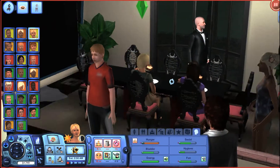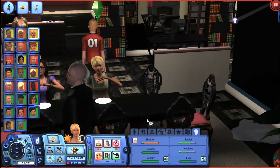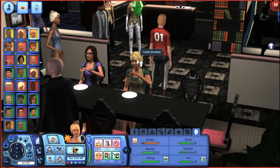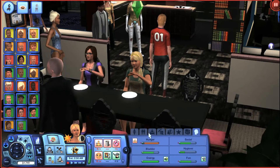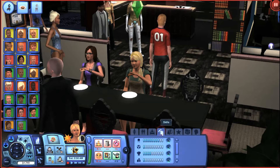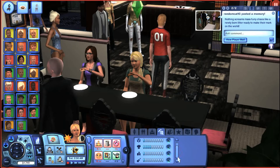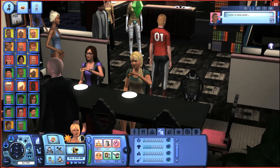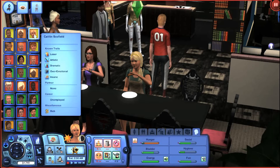So we have our three sims here in this household. We have Caitlyn Schofield. She needs to master the painting and guitar. She doesn't have a skill or a career, but she is on level eight of the painting and she is level one on the guitar. So that's how close she is on hers.